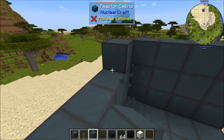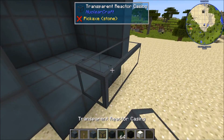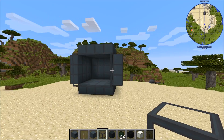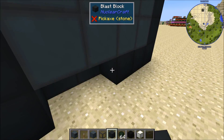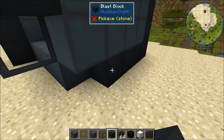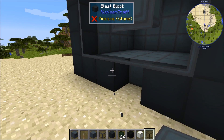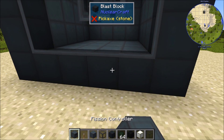It doesn't have to be a cube, just any cuboid like Extreme Reactors. If you have the Connected Textures mod installed you'll get connected textures for the reactor casing. Although you can't put casing on the edges, you can put other types of blocks there for aesthetics — I'm putting blast blocks around the edge just to demonstrate. Then place the fission controller — you can put it in the middle of the structure if you want, and it reads the structure fine. Here we have a 4x3x4 fission reactor and it's read the structure.